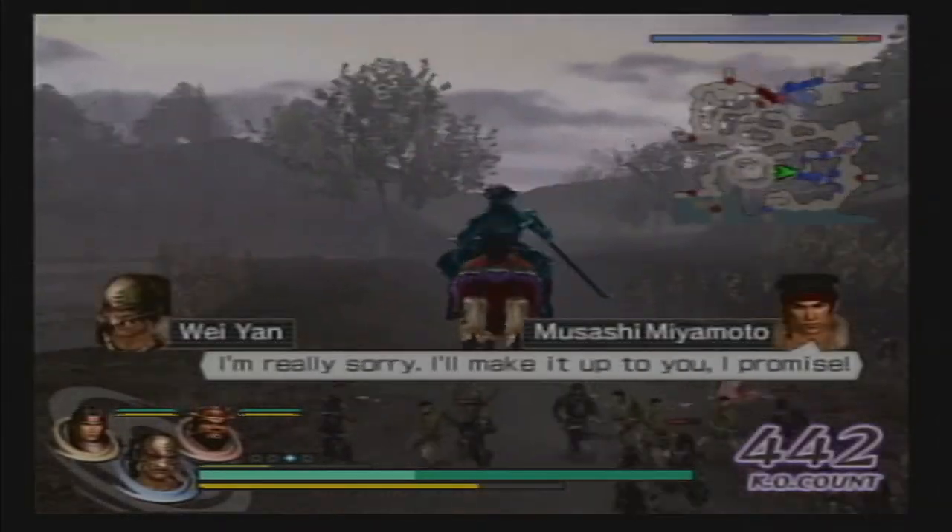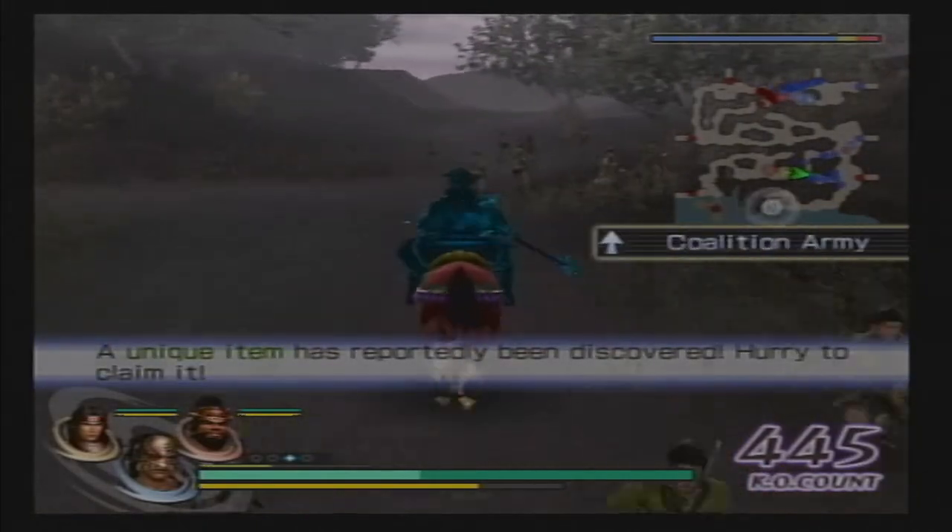Now Musashi's gonna appear at his next escape point and delay him. Go to the Unique Item.